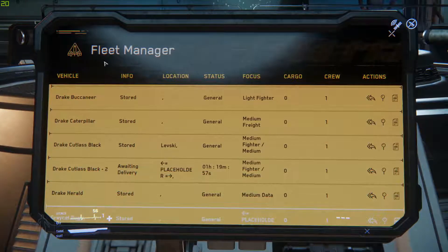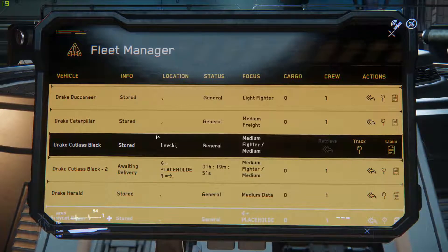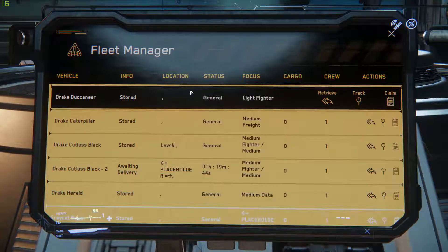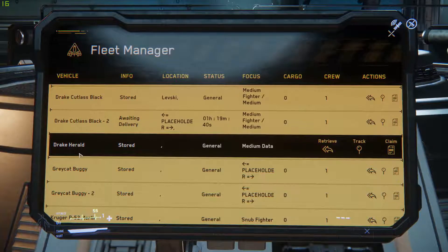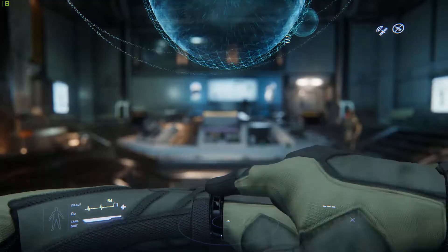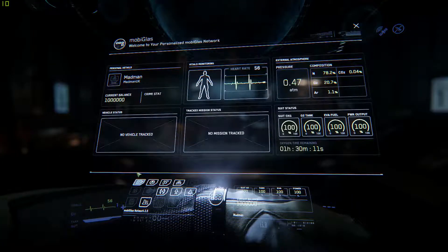There's a shed load of ships to play with. That's one of the advantages of having multiple ships. I know they give you ships in the game, but still good. He's on Levski. Let's find a mission first. Back out of this. Step one — build a mission, let's find something appropriate.